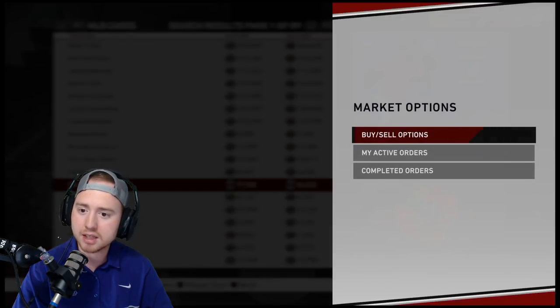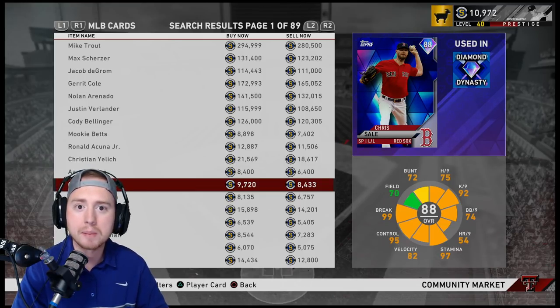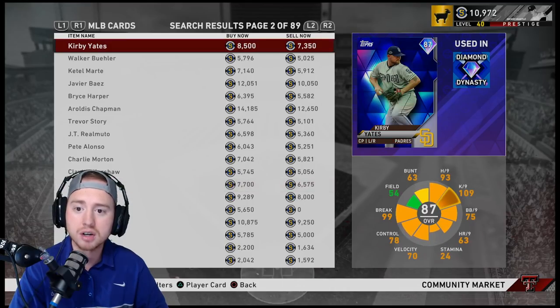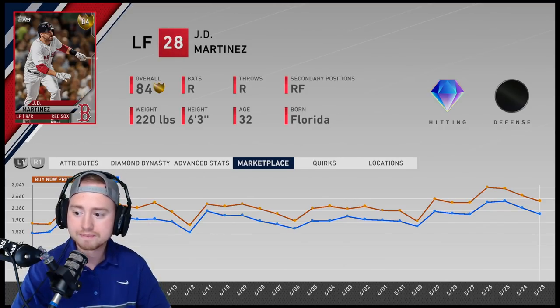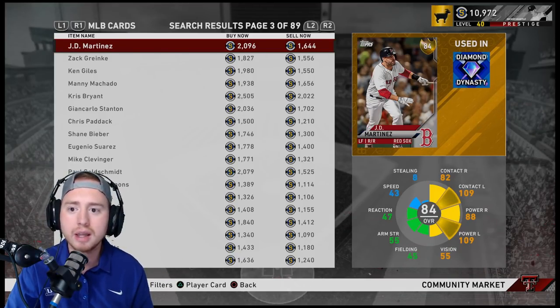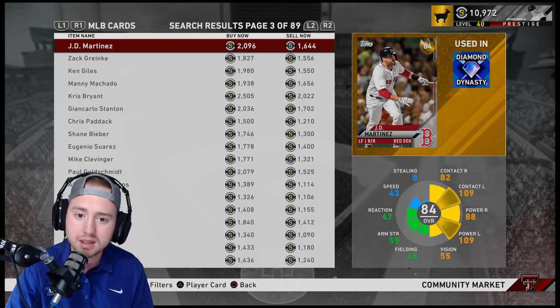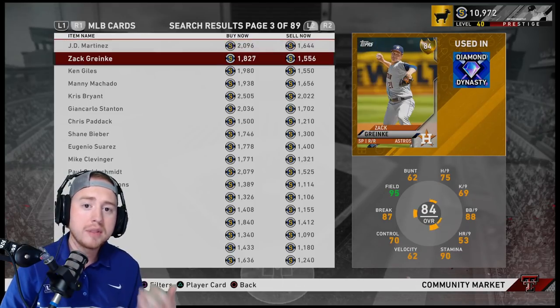Chris Sale's buy-now price is 9,720. Yesterday on June 20th his buy-now was under 9,000 and sell-now was around 6,800 to 7k. Now he's back up to 9,720 — that's a several-thousand-stub profit. I picked up four of them for around 7,000 stubs each; now he's closing in on 10k, that's a 2k profit per card. I think he gets up a couple thousand more and I can make 3 to 4 thousand stubs per Chris Sale card.